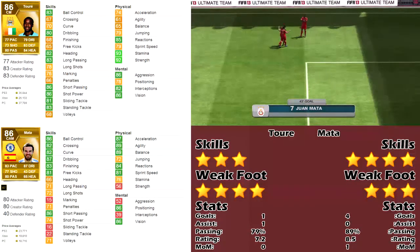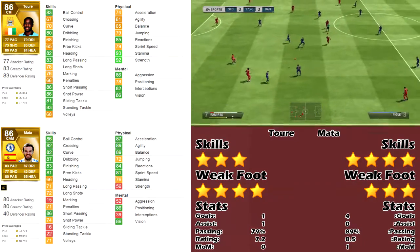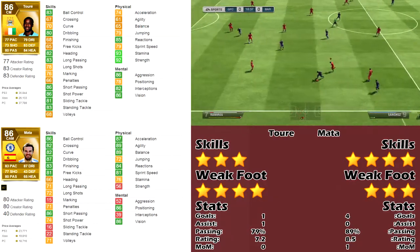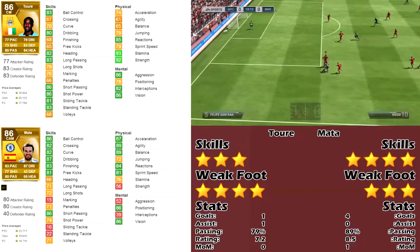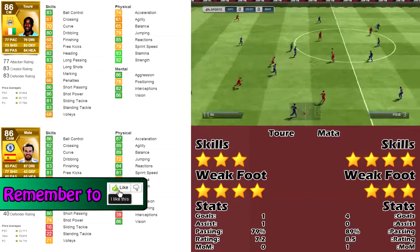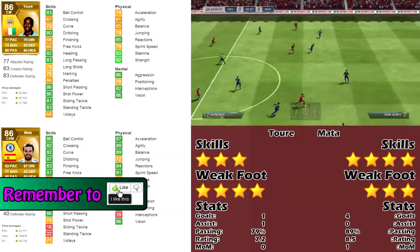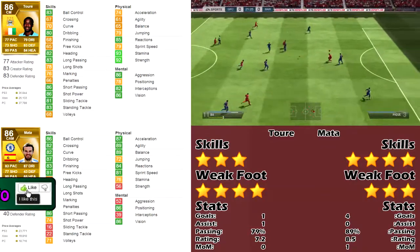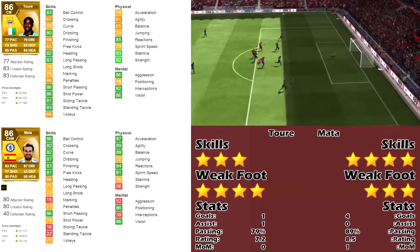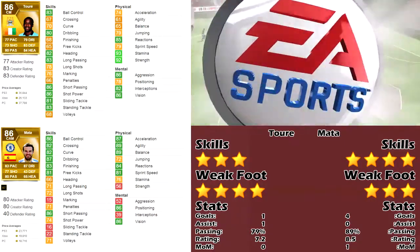So yeah, this was my comparison between Yaya Toure and Juan Mata. In this video Juan looks like he pulled really far away from Toure and did way better than him - he's overall the better player right now. Although I like Yaya Toure, Juan is also 10k cheaper, so if you guys would like to pick up a nice CM or CAM, pick him up and see what he can do for you. If you guys like this series and this video, please comment, like, and subscribe, and I will bring more to you guys.